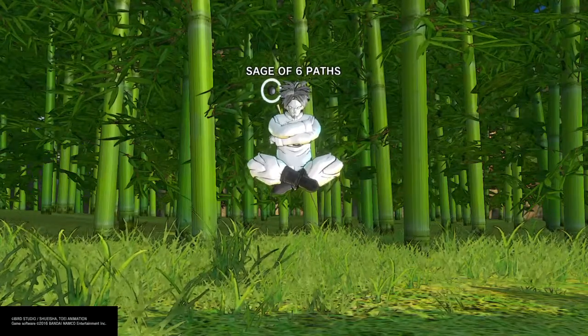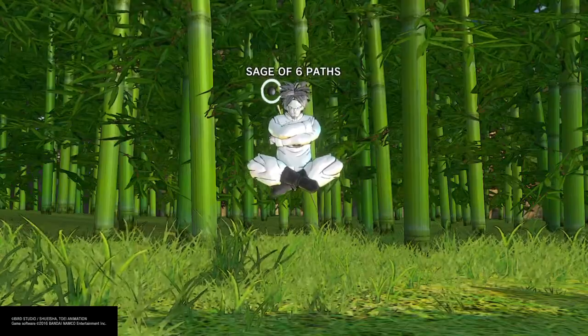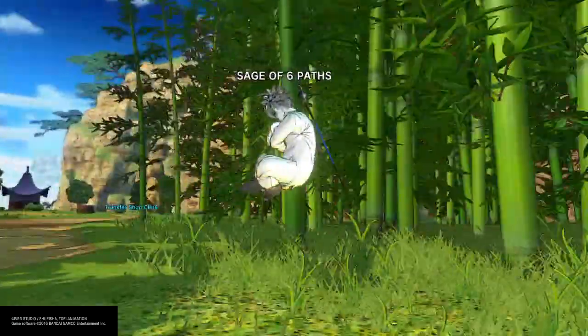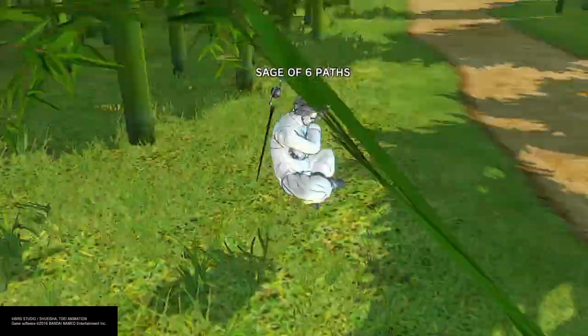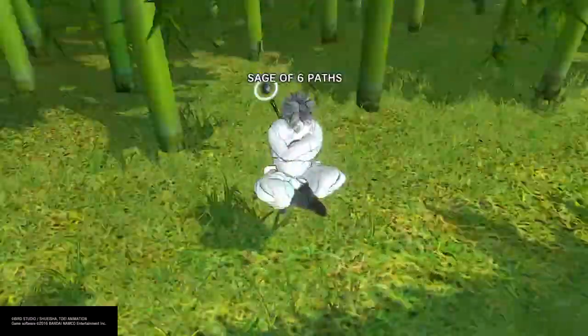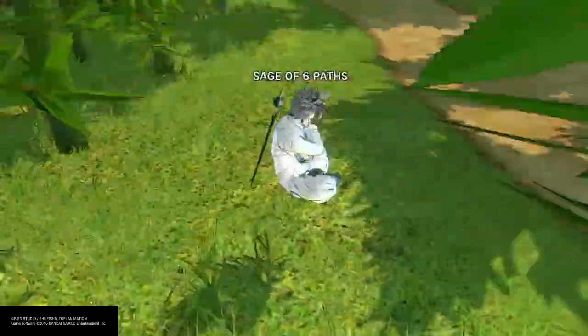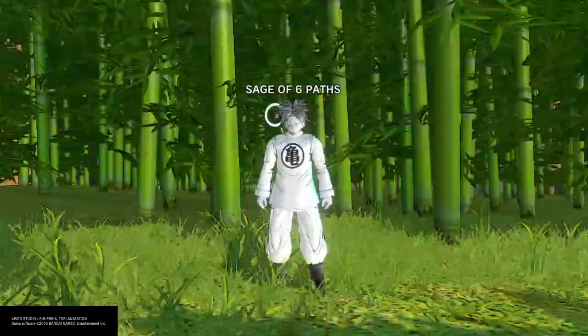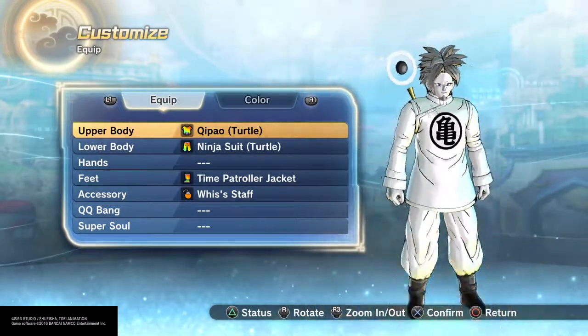What's up everybody, Custom Key Gaming here back at it again with another great subscriber's build. Today we have the Sage of Six Paths from Naruto — he is the founder of all ninjutsu and everything you see in Naruto besides his mom, who really made him, but he is still the founder of all that stuff. This was requested by J Savage, so welcome back and shoutouts to him.